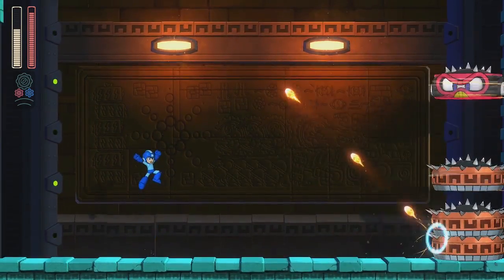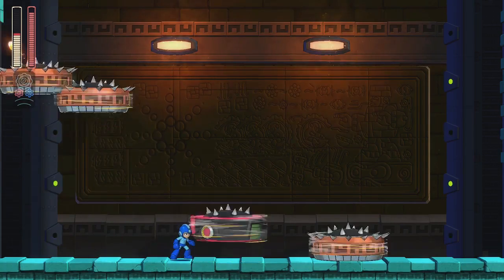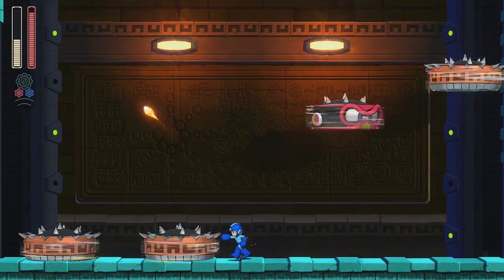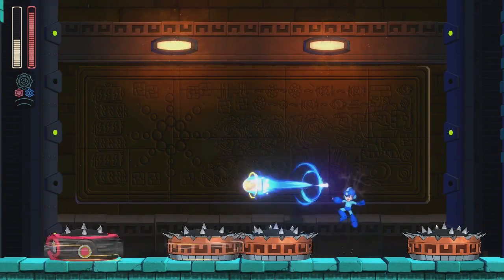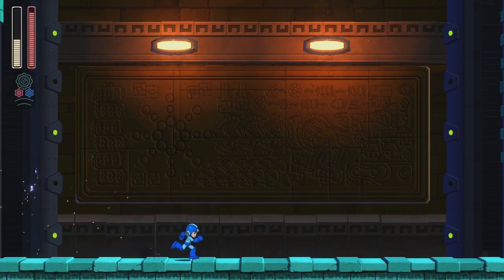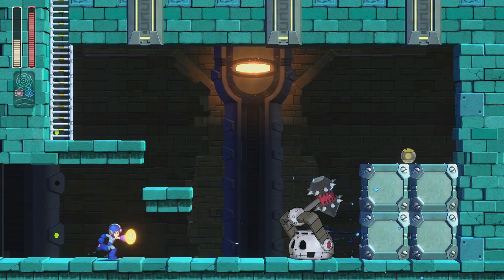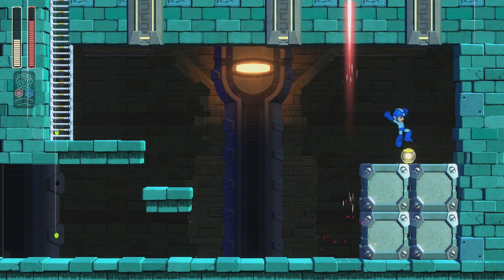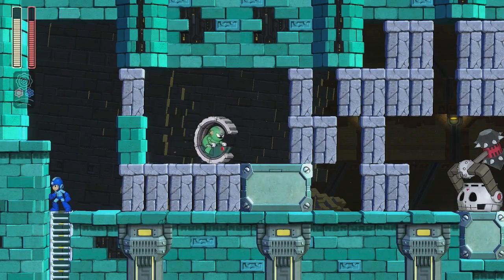Well, damn. I don't know where the big gaps are going to be — this sucks. I guess I killed him without dying, but that was a poor display. Hey, I got a checkpoint! Can you die? Doggo is his name — Rush. Is that why it's called Rush Coil? That's silly.